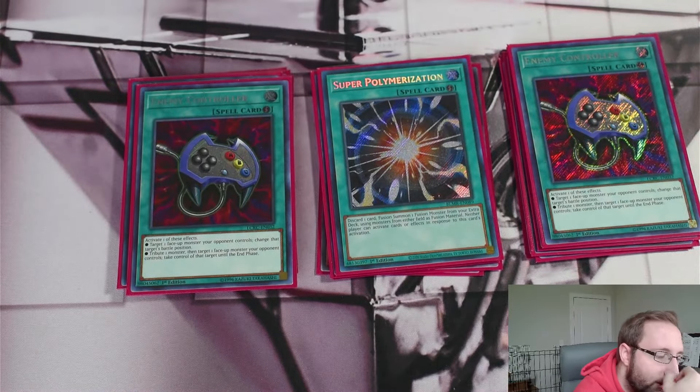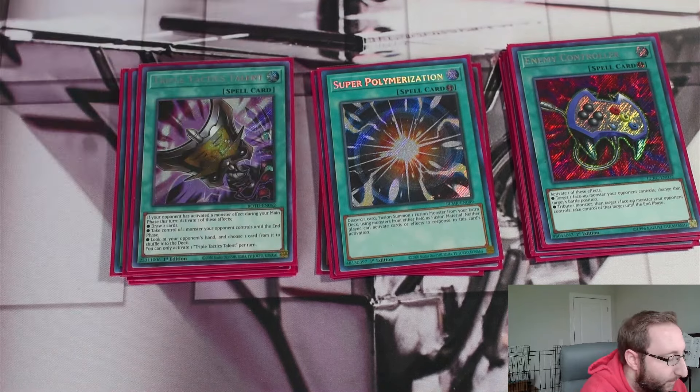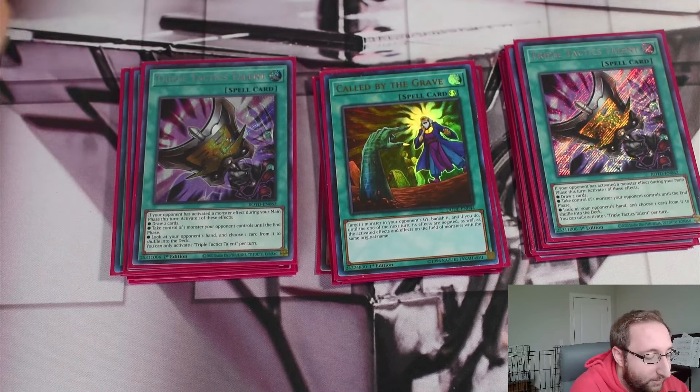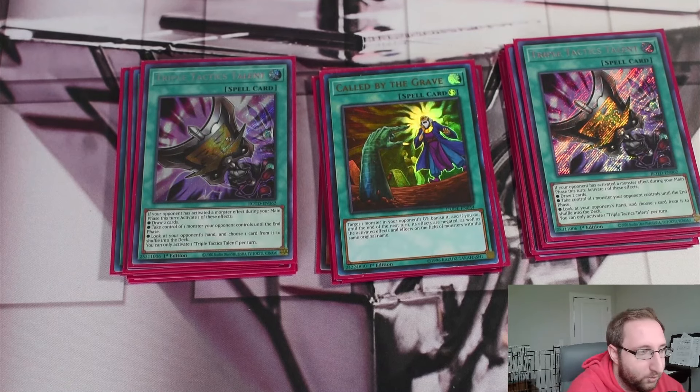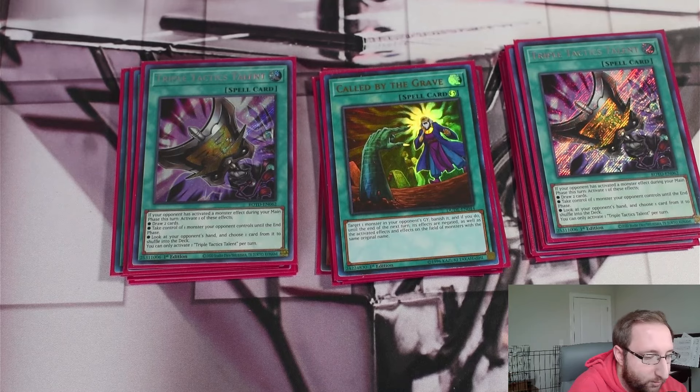Rounding out the non-engine: two Econ. I had it at three for a while, but two is fine. This might be a card I cut if I start adding the Horus stuff, since Zombie Vampire is decent and Photon Lord is insane. But Econ overperforms most of the time — you always have free bodies. Completing the clean 40 cards: two Talents and one Called By. I draw Called By all the time — best card in the deck. Talents is still a mandatory include since Droll will be everywhere, and you want ways to rip it from their hand or take a body. That's the main deck: a clean 40 in a 20-20 engine/non-engine split.